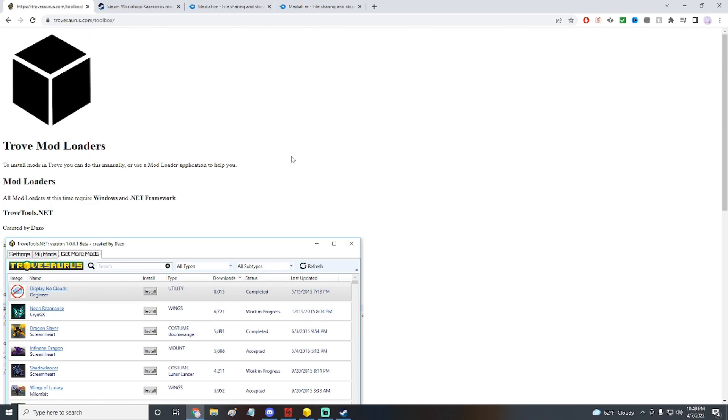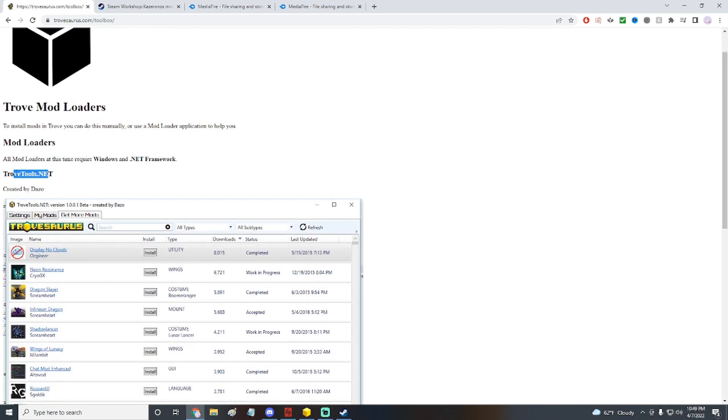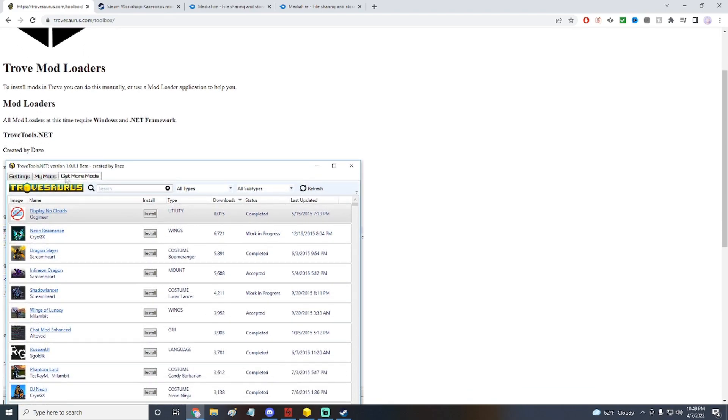So I'll be sharing a couple links. The first is trovetools.net — this is what I use to get my mods. You can literally search up any mod and install it right there; it goes straight to your folder. The only thing you have to do is manually update the mods, which I'll show you how to do, because whenever there's a big Trove update or the mod maker adds things, you need to update them.